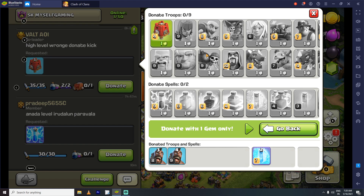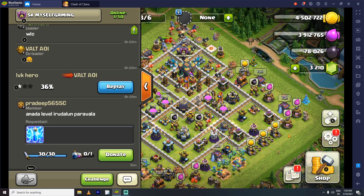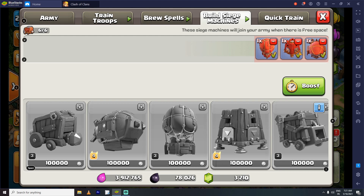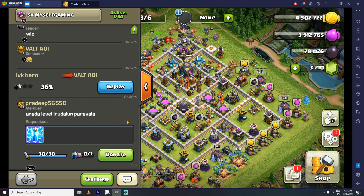If you click the button, we will donate. We will use this machine — this is the first time of the mission. This is the main mission. If you use gems to donate, you can donate troops in the troop state.